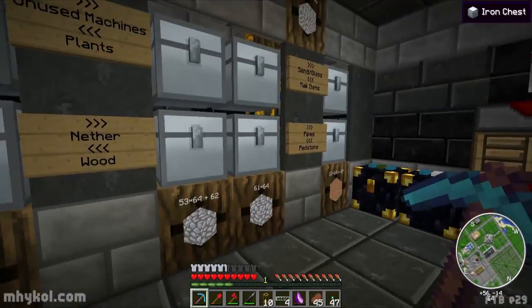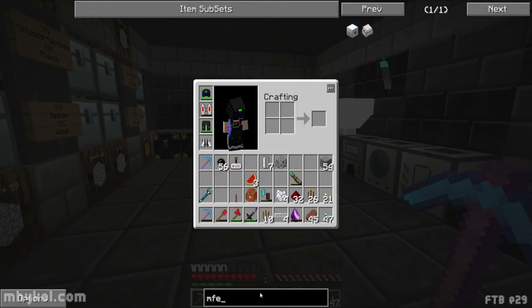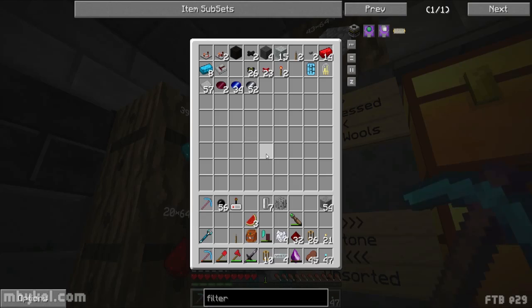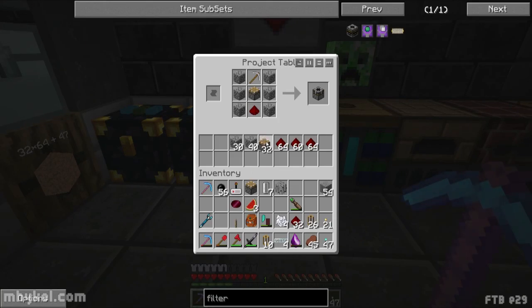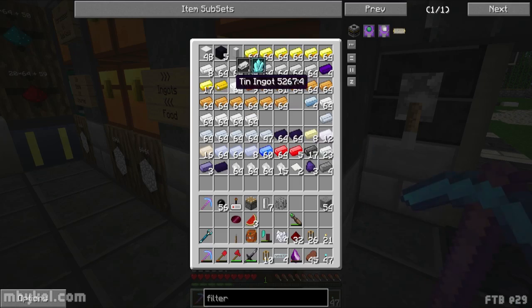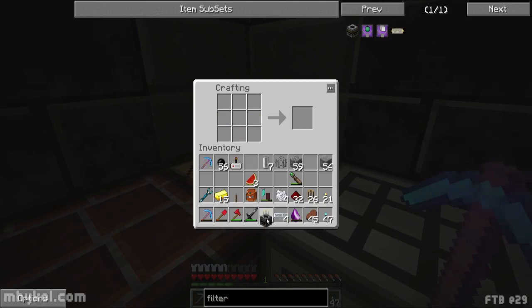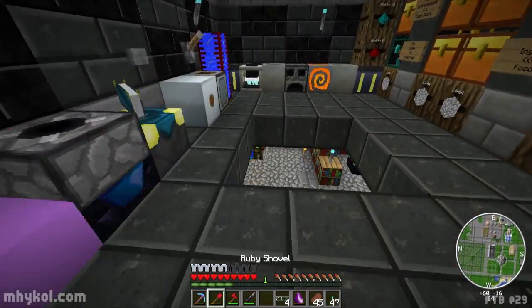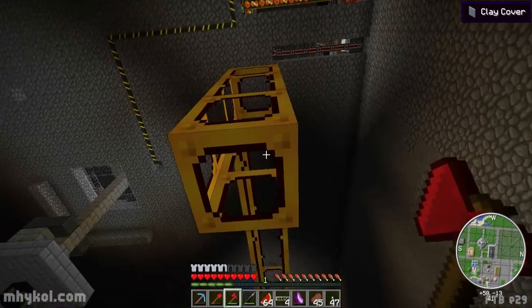Let me put a redstone signal on here, stop the flow, and move the barrel up one or two. I need to make a filter — that takes a red doped wafer, a piston, gold, and cobblestone. Got the filter made. Moving the barrel up — this is going to spew melons out temporarily but that's okay. Barrel is moved up and upgraded.